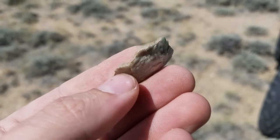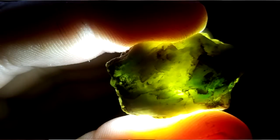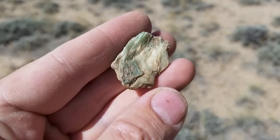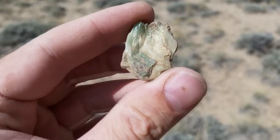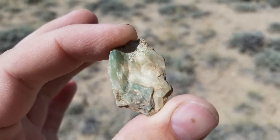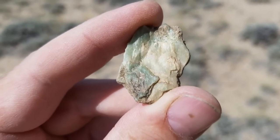I was out here looking for pegmatites and I found this — it's a little flake of jade. There's a little bit of apple green in there, not quite apple green but bordering on some nice green. It was just laying out in the prairie, so I'm going to explore up in the hills and see if I can find the source for this. That would be awesome.